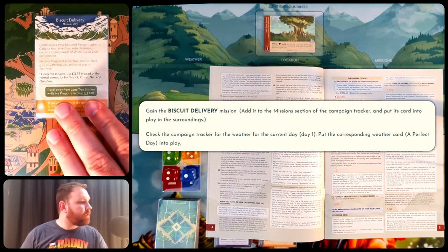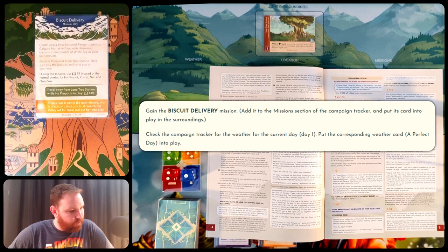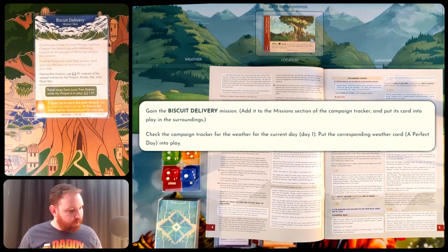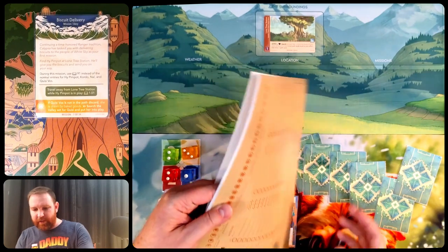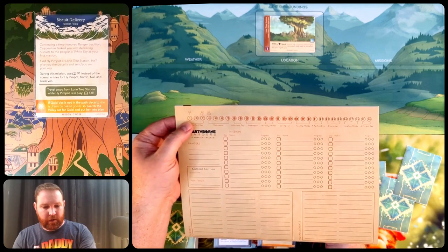Here is the biscuit delivery mission card: 'Continuing a time-honored ranger tradition. Calypso has tasked you with delivering biscuits to the people of White Sky as your first mission. Find High Pimpot at Lone Tree Station — he'll give you the biscuits and send you on your way. During the mission, use entry 91 instead of the normal entries for High Pimpot, Cordo, Nal, and Quisivoss.' My actual objective is to travel away from Lone Tree Station while High Pimpot is in play. If I do, I'll read entry 1.01. It also says to check the campaign tracker for the weather for day one — which is 'a perfect day' — and put that weather card into play. The perfect day starts with three clouds; whenever we play a refresh phase at the end of each round, we remove one cloud. After three rounds, the clouds clear and this card flips and becomes a midday sun.